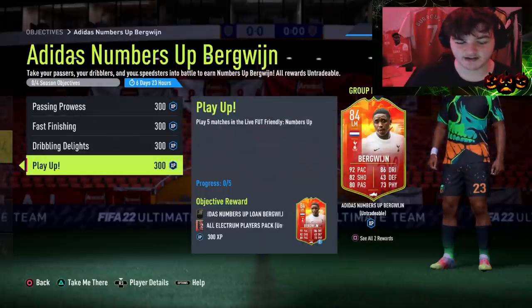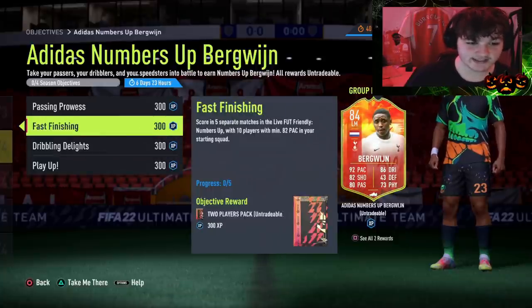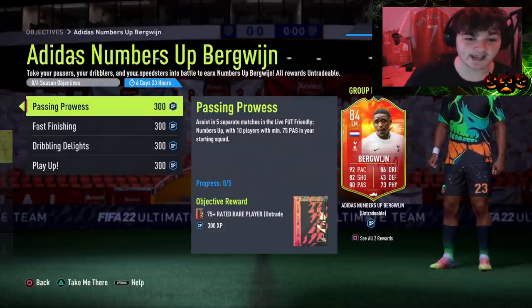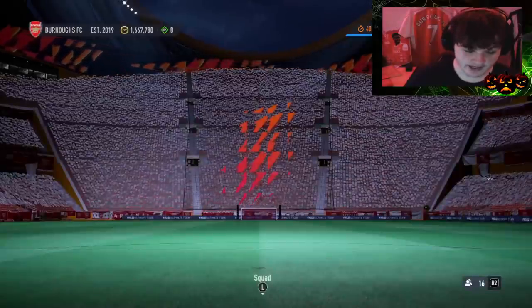Play five matches in the Live FUT Friendly and you'll get a Rule Breakers Burgline on loan, which is nice. So it looks like it's going to take five separate matches and you need 10 players with at least 80 dribbling, at least 82 pace, and at least 75 passing. Let's also have a look at the Numbers Up objective requirements for the friendly.